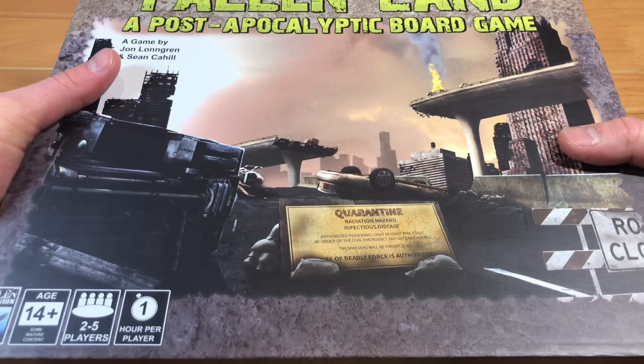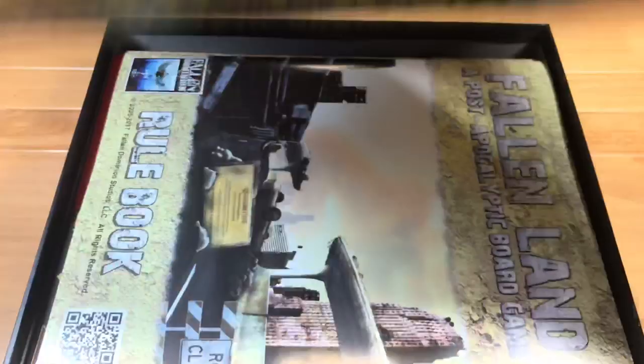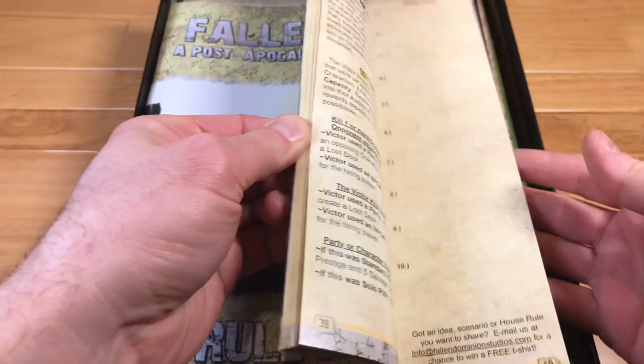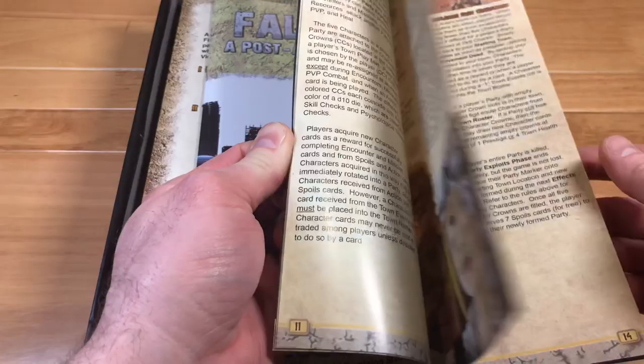I managed to get the shrink wrap off the box. Let's go ahead and take a look at what's inside Fallen Land, a post-apocalyptic board game. The rule book is right on top — that's fantastic. I haven't had a chance to look at the rules yet but I'm going to go through each one and read it so I can get this to the table as fast as I can. I think this game is going to be a lot of fun.